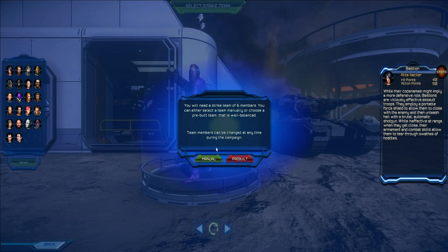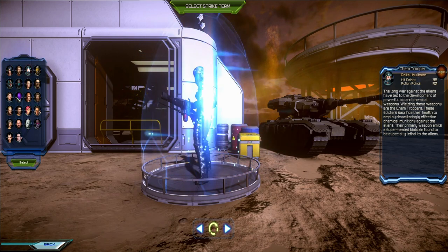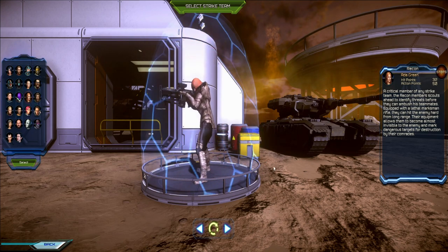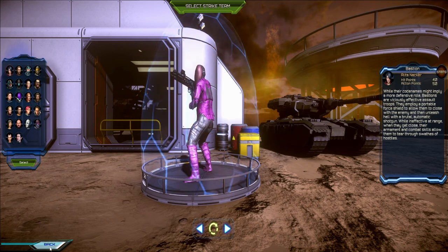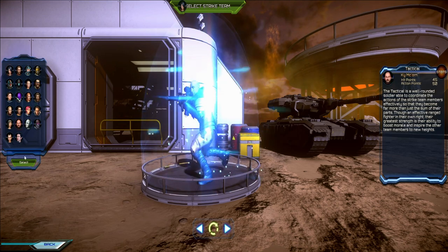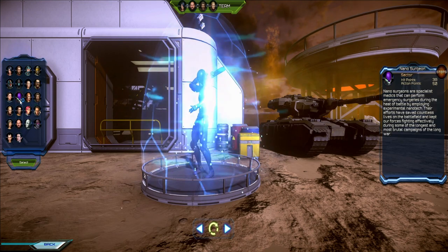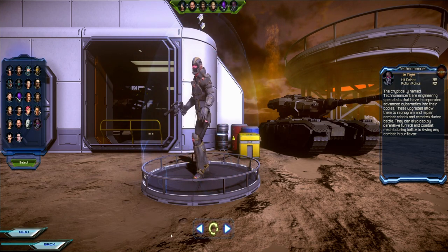Team members can be changed at any time during the campaign. Let me see how the manual selection works. We have classes like Devastator, Bastion, Champ, Trooper, Suppressor, Reckon — a sniper, yes of course — Nanosurgeon, and Technomancer. Let's go.